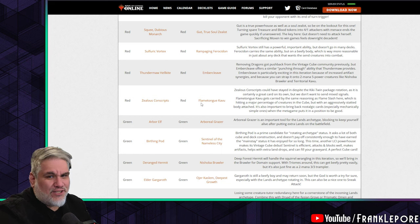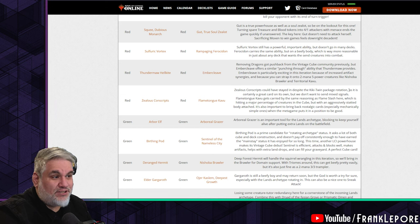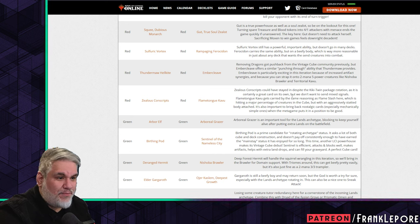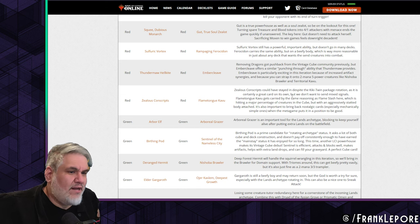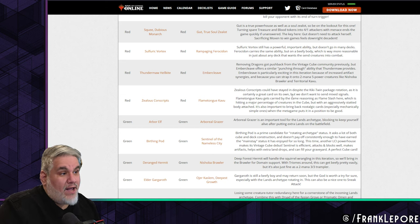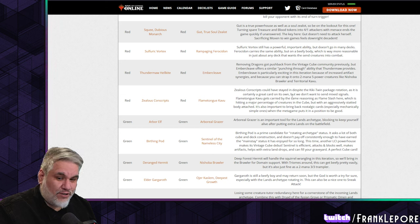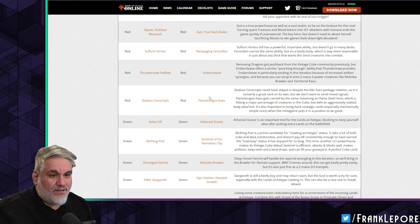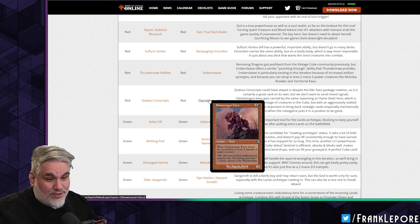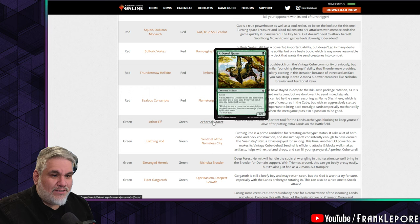Zealous Conscripts is out for Flametongue Kavu. I think Zealous Conscripts is good outside of the Kiki-Splinter Twin combo — it's really really good. It could have stayed despite the Kiki-Twin package rotating, but they don't want to send mixed signals. Flametongue Kavu gets carried by the same reasoning as Flame Slash — hitting a major percentage of creatures — but with an aggressively statted body. Invasion block and Odyssey block are two of my absolute favorite blocks — I will not complain about Flametongue Kavu. I will complain that they're using the Dominaria Remastered art and not the original Invasion art.